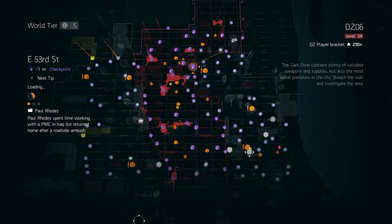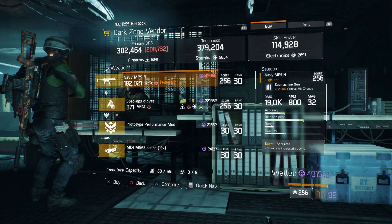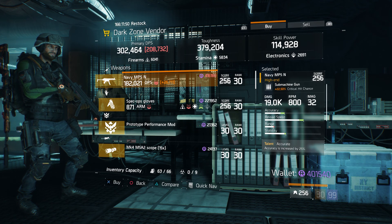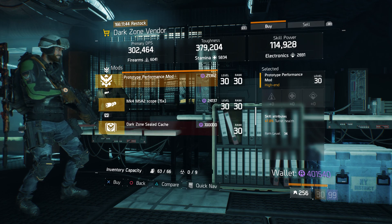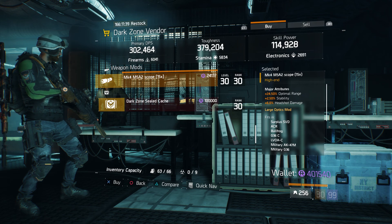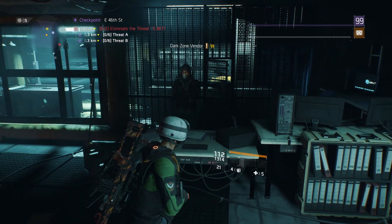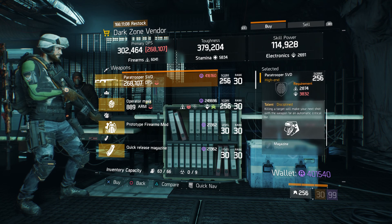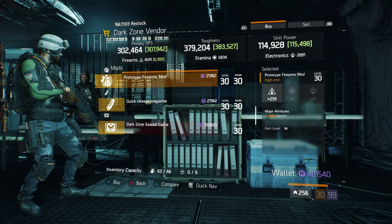For the new checkpoints, I'm just going to tell you where I'm at so I don't waste time. At East 53rd: we have a Navy MP5N with Accurate, Deadly, and Swift — not bad, I like the MP5. Spec Ops Gloves with Decisive. A Prototype Performance Mod with plus 7% turret health — really good. And an MK4 M5A2 Scope 15x — I'd pass on that one.